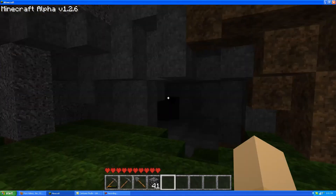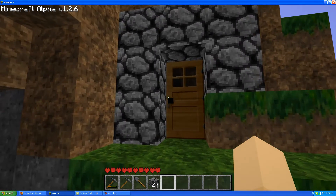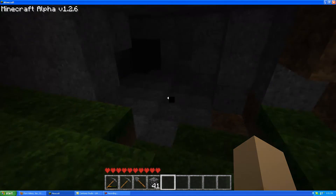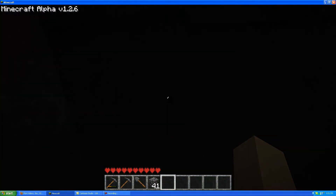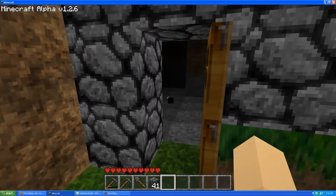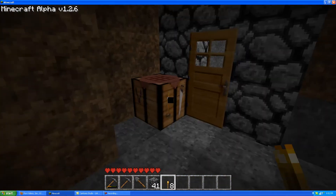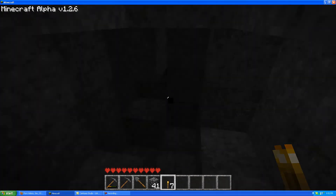I built a wall around my cave that I am digging. You can build your cave pretty much anywhere you want — under a hill, or even just straight in the ground. I chose here. There's a natural cave right here. I built a door here; if you don't know how to build a door, check it out on the wiki. As you can see, I've made torches out of sticks and coal. Wherever it gets dark, just place a torch and you can see.